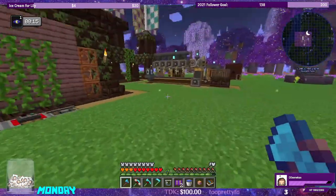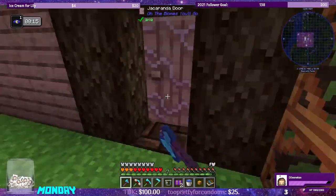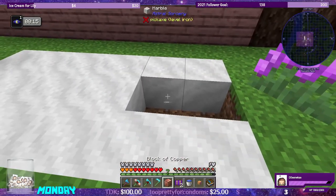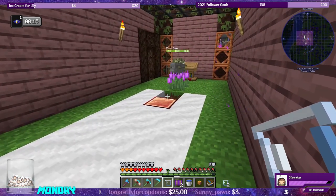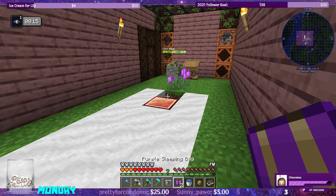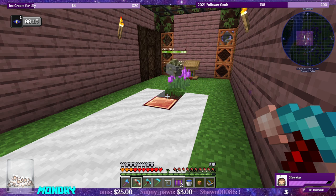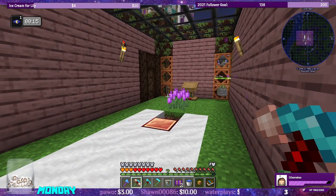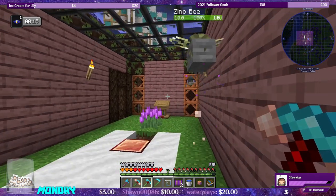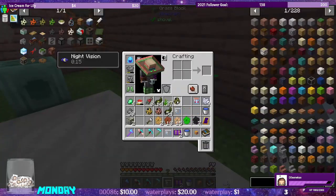We'll leave these two bees in here and check on our other ones — should be done now. Yep, we have our aluminum bee, and we can turn the aluminum bee right in here and start making the zinc bee. We have our zinc bee now. We should be able to take our zinc bee, put copper under it, and have block mutation that way. Let's do another spawn egg for the brass bee so we won't have to alloy the brass anymore. Put copper down and put our zinc bee out. We have our brass bee as well — cool.